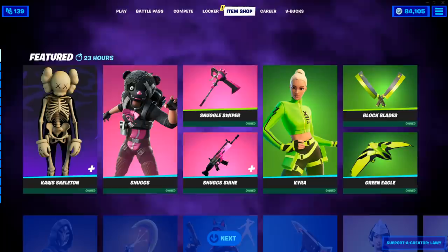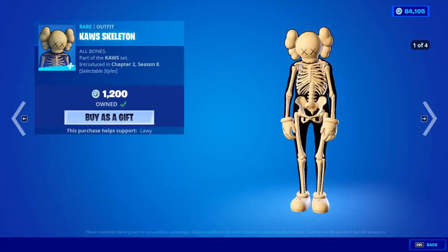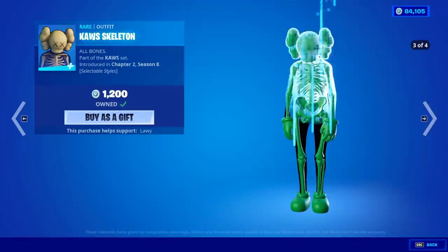What is going on YouTube, this is iTalk here back again on Piezo's channel. Piezo is still gone so I am here to cover the Cause Skeleton skin. This is a brand new skin that just dropped in the item shop today on October 17th, 2021. Cause is like an artist and he also sells a lot of figurines and stuff — very expensive by the way, more expensive than Gugemon and Janky stuff.